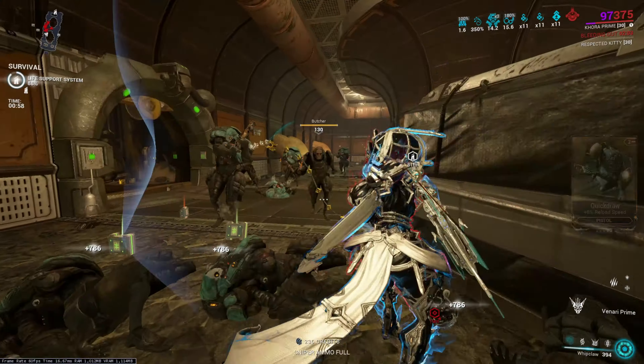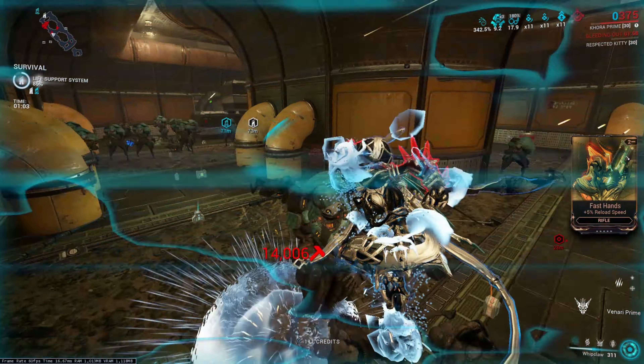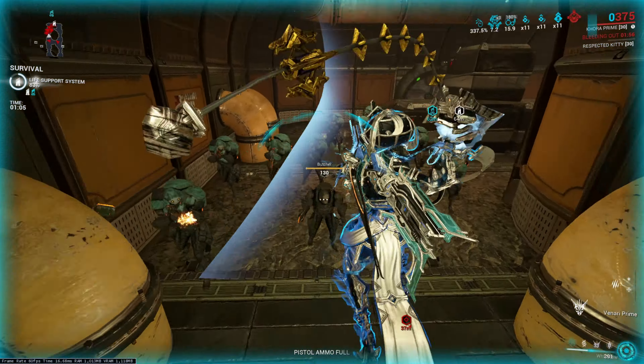People generally use shield gating with Rolling Guard because it helps them clear status effects, which can be quite harmful.